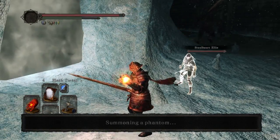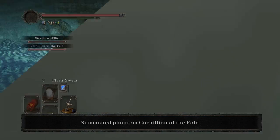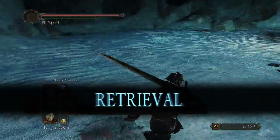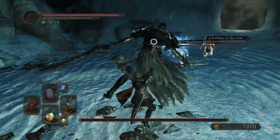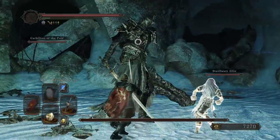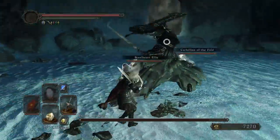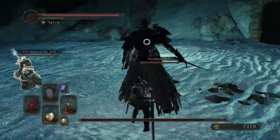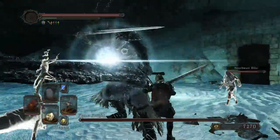All I'm going to have time for is a Flash Sweat, I think. Alright, let's see how bad this is going to be. I am 100% sure this is just going to be horrible. So there's them. Let's do this. He's back there throwing sorceries. Steelheart Ellie is doing what Steelheart Ellie does - giving absolutely no fucks about anything. Look at her. I don't even think she's hurting him. A for effort, Ellie. A for effort. But you're kind of terrible.